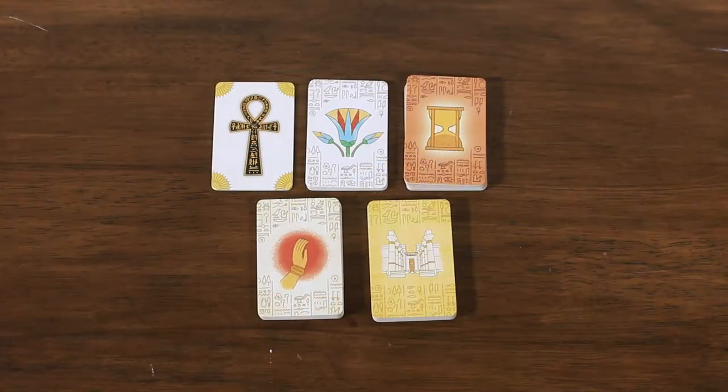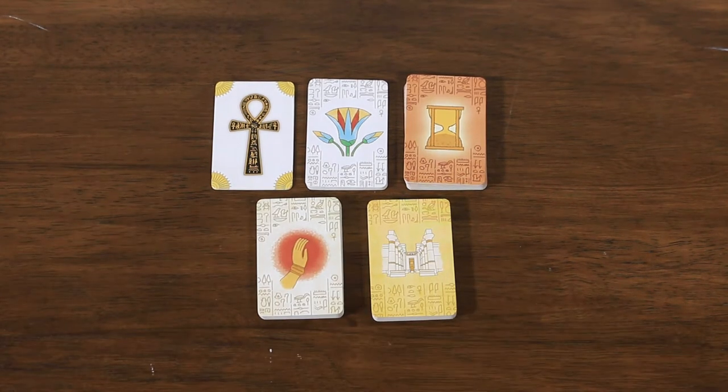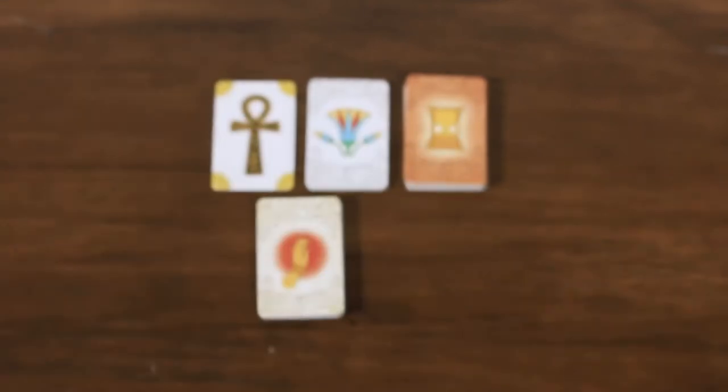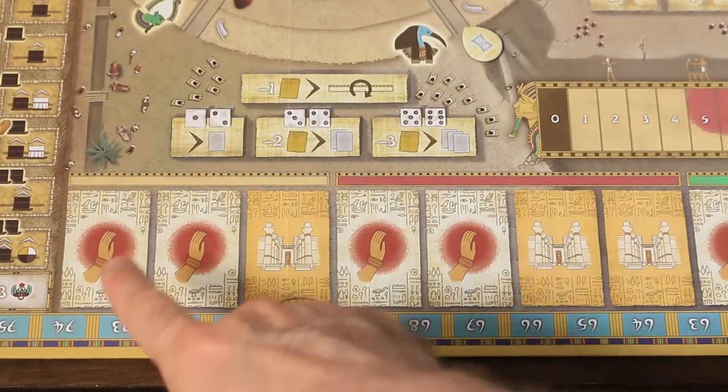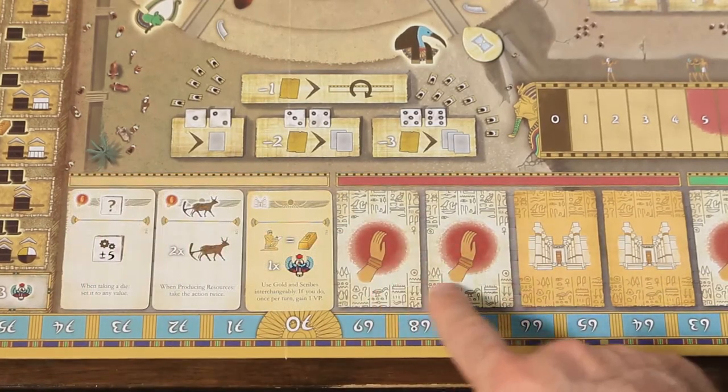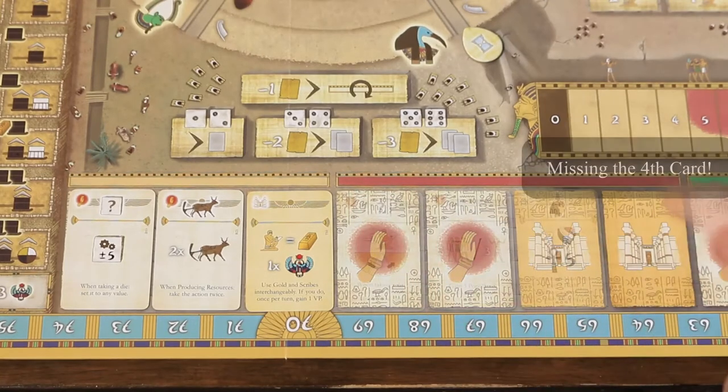Throughout a game of Tekkenu, a player will encounter five different types of card, but during setup we're only interested in two: Blessing cards, which provide powerful one-time bonuses, and Technology cards, which provide ongoing effects. If you're playing a two-player game, make sure you leave technology card T16 in the game box. We'll place two blessings and one technology in the first section, and two blessings and two technologies in the second section.